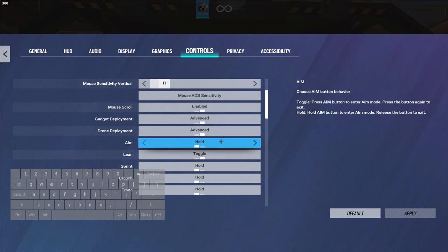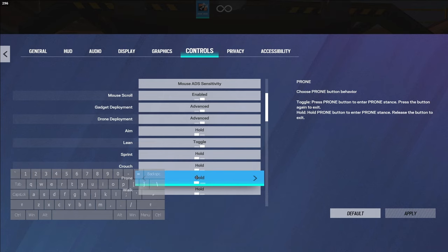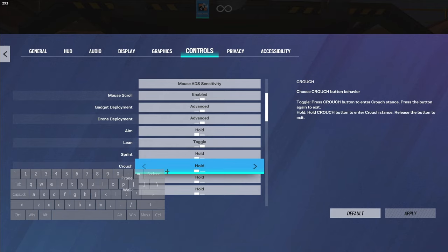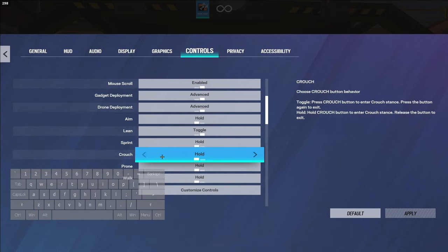To start, my keybinds: I play with aim on hold, lean on toggle, sprint on hold, crouch on hold, prone on hold, and walk on hold. There are a few movement things that require crouch to be on hold and a few that require prone to be on hold. Generally you don't need both, but it makes your movement a lot smoother.